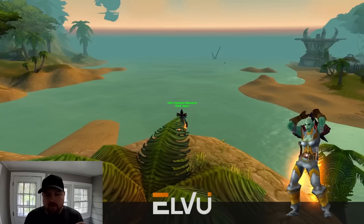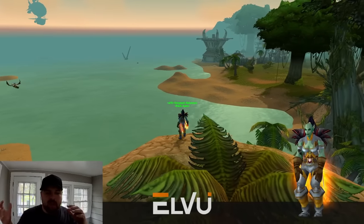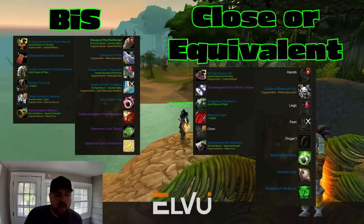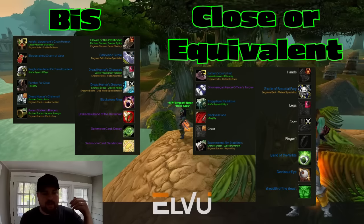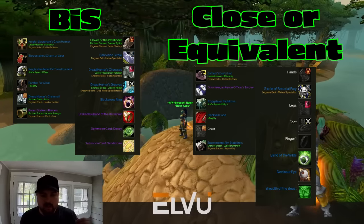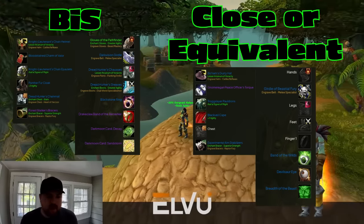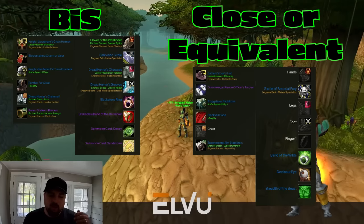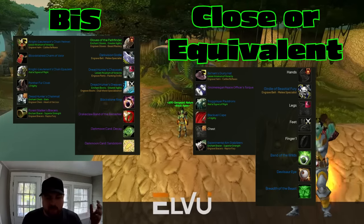For BIS gear phase three, keeping hit in mind, we have two paths. The first path is for those who chose professions like enchanting and alchemy — no crafted gear. In this path, we'll go rank seven helm and shoulders. There are a couple items out of BRD, out of Sunken Temple, and we have Gnomeregan shoulders as well that are really good if you can't get rank seven. On neck, we can get the new Bloodstained Charm of the Sunken Temple or use Gnomeregan Peace Officer's Torque from phase two.